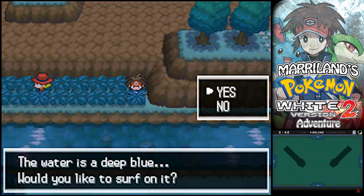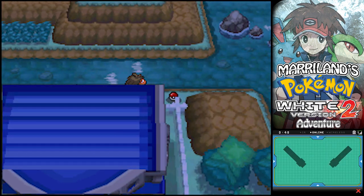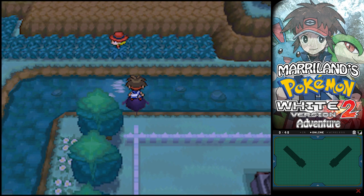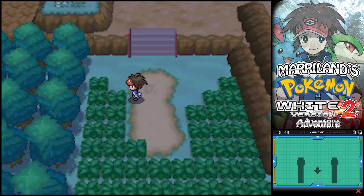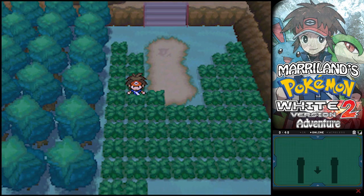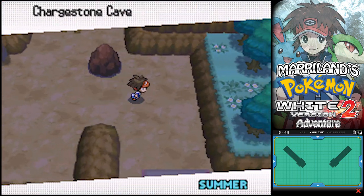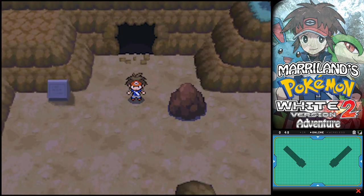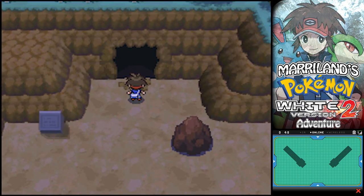Now that I have Surf, I can actually check out this place over here. I love doing an episode with everything you can do with Surf. Right over here is a Protein just sitting there - definitely pick that up. And right over here we have the Charged Stone Cave. Before going in here, make sure you have plenty of Super Repels because they will make your life and your trip through there so much more manageable.